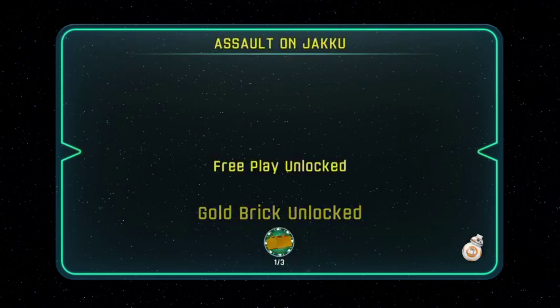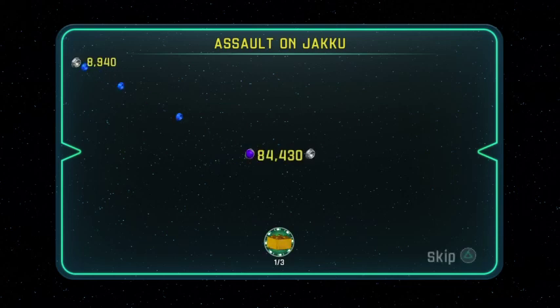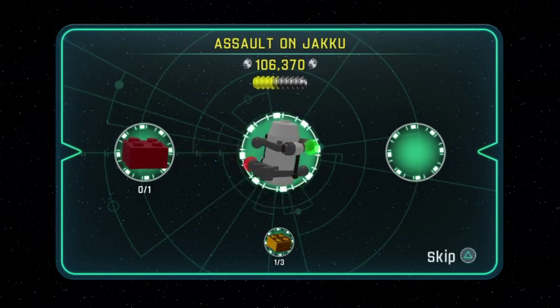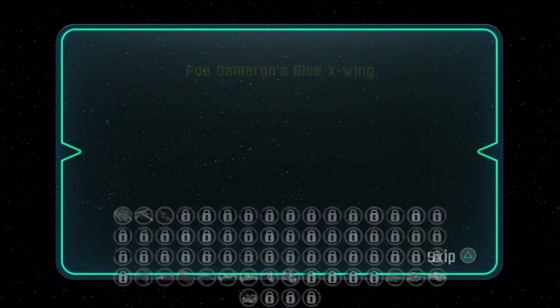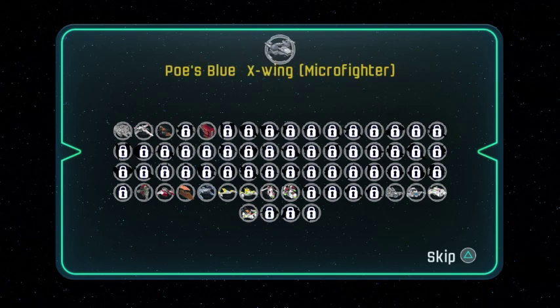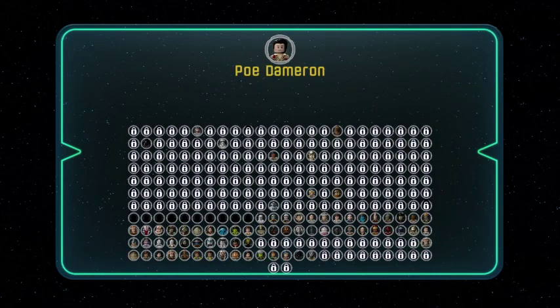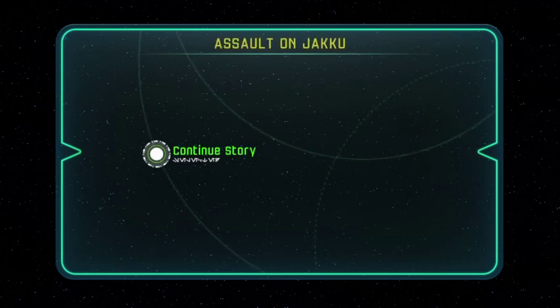Level complete! It's 9%. We didn't get any minikits because we were saving them for free play mode. Vehicles unlocked: Poe Dameron's Blue X-Wing, Rey's Speeder, and the Microfire form. Characters unlocked: FN-2187, Poe Dameron, BB-8, Dasher, Flametrooper, Ekomonika, Kin-G, OP Ikura, Stormtrooper, GNK-143, and RedGamma75. Thanks for watching, see you again in the next one.